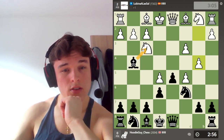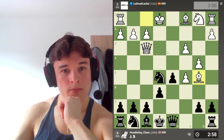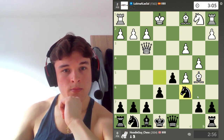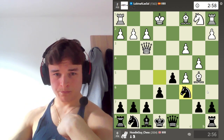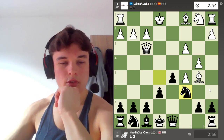What if I take? What if I take and then take and then drop back? These pawns, they're not looking very scary, not going to lie. How are you going to prove an advantage?